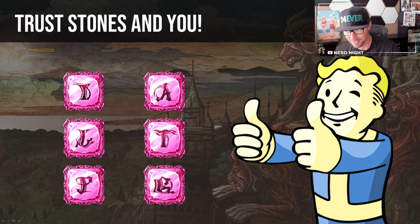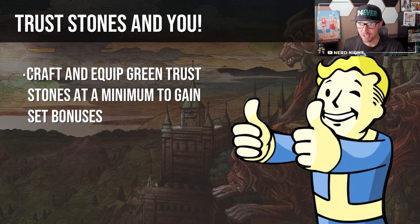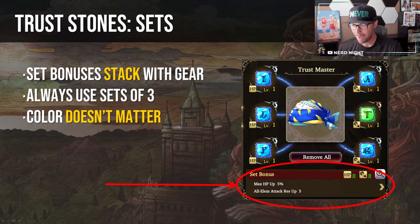Should you be using Trust Stones? Yes. If you want to be super lazy, at the very least you should be crafting green Trust Stones using the sets we're about to cover and put them on your most used Trust Masters. This should only take you about 5 minutes at most and doesn't require any farming. The bonuses from sets stack with your other gear and bonuses. You pretty much always want to equip sets of 3 — lesser bonuses from sets of 2 and nothing from sets of 1. Also, the color of the stones does not matter for set bonuses, which is why, at a minimum, you should be crafting green sets.